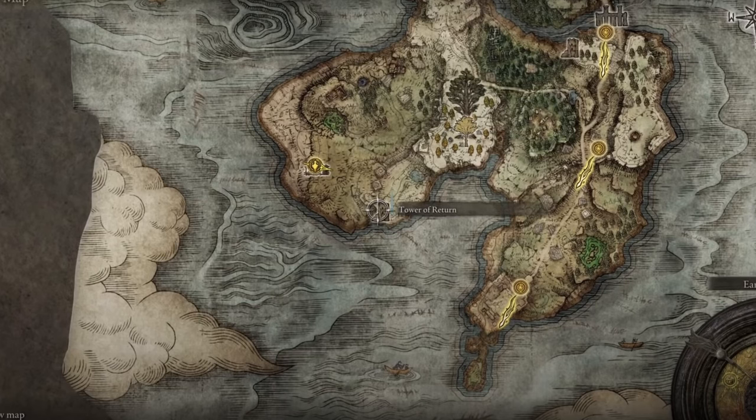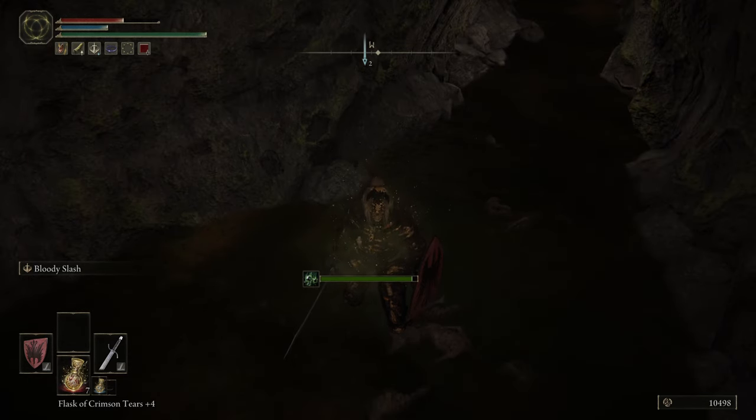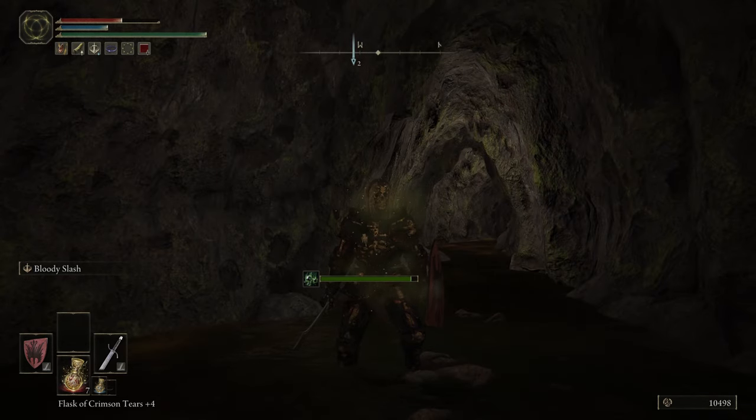If you head over to this location right here, you'll actually be able to get the Blessed Dew talisman. There will be a chest — open it, and it will teleport you to a place with a golem. Fight the golem if you want, but there's just a chest to his right. Grab it and you get the Blessed Dew talisman.